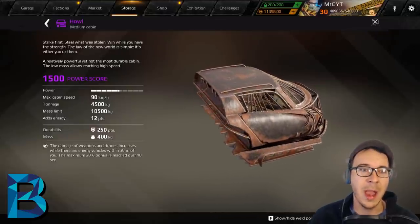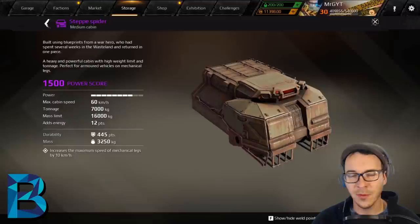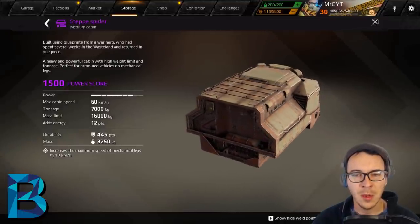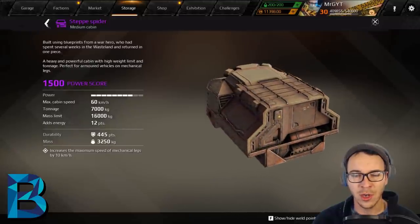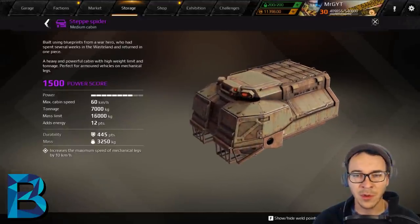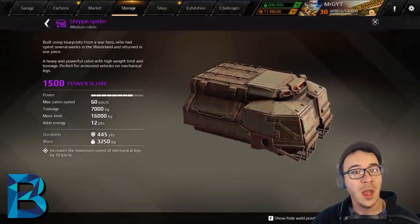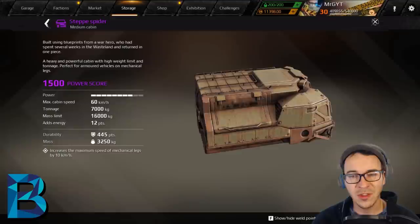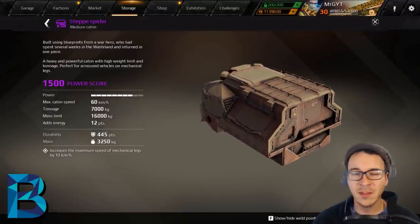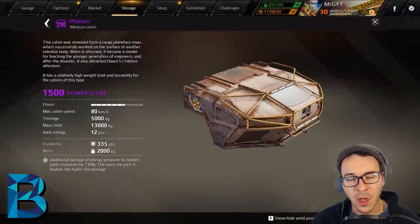The Step Spider pains me to put in B, and I'd call it a B-plus. It used to be an S cabin until better cabins came out. It makes legs increase their speed by 10 km/h, but since they buffed legs and improved their mechanics, this cabin has become less effective — a victim of power creep. There are just other better cabins out there now, though it's still one of the best B-rated cabins for leg builds.